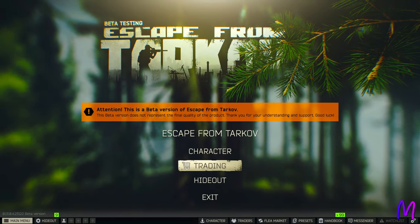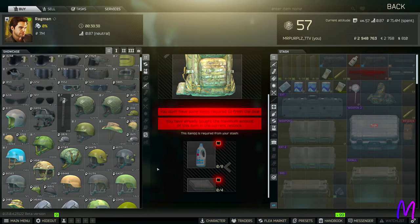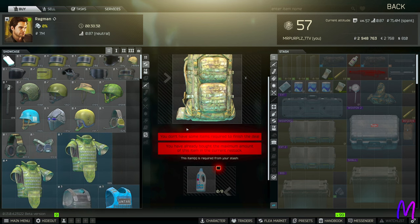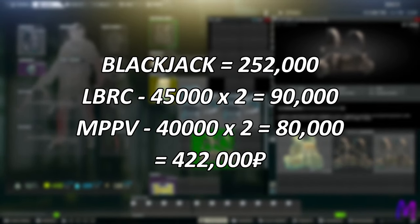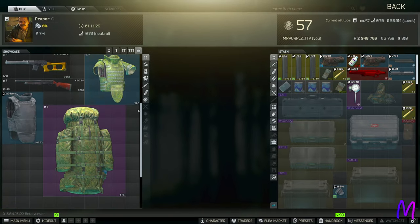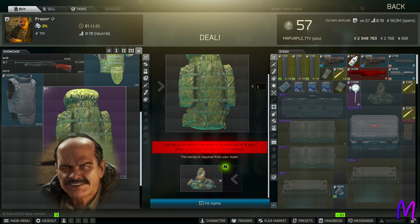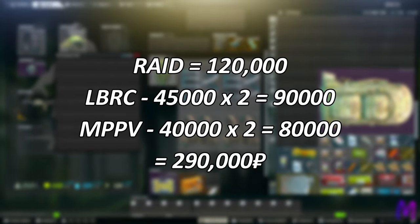Before you lose it with excitement at the thought of cleaning up an entire third of the map, there's a pretty big price tag to this strat as well as a trade level restriction. A Blackjack requires max level Ragman. All in, for the bag and the four rigs you're looking at 422,000 rubles. There is a much better option if you have it available: the Raid backpack barter via max level Peacekeeper. Adding in the four rigs, that setup will only set you back 290,000 rubles.